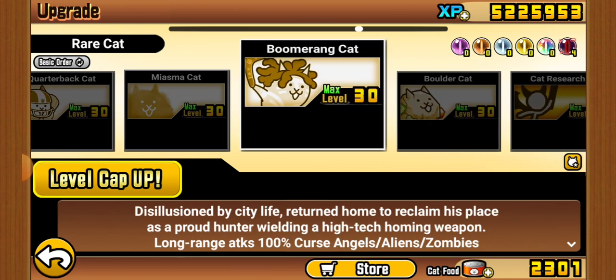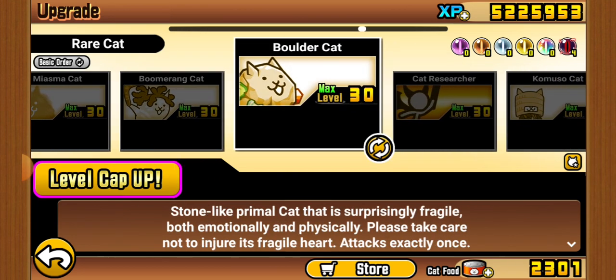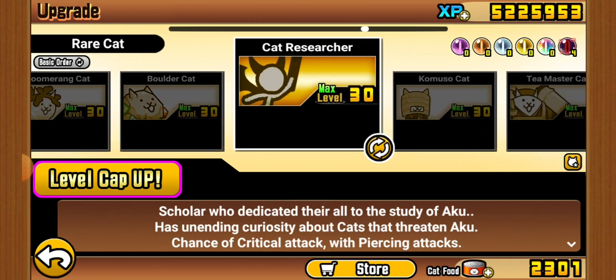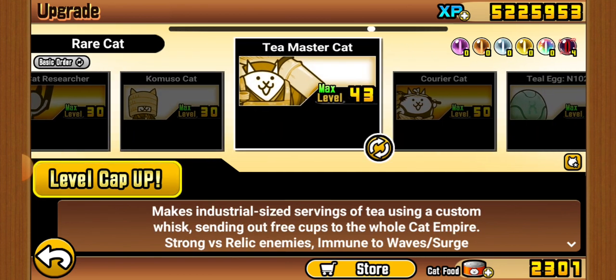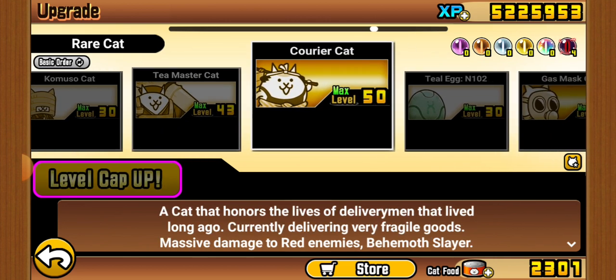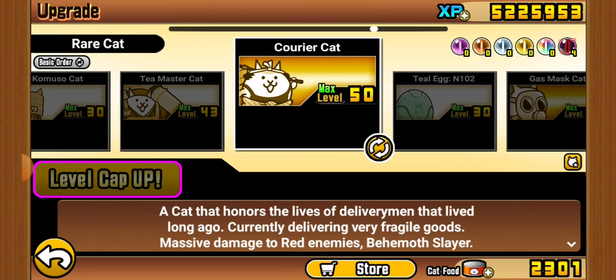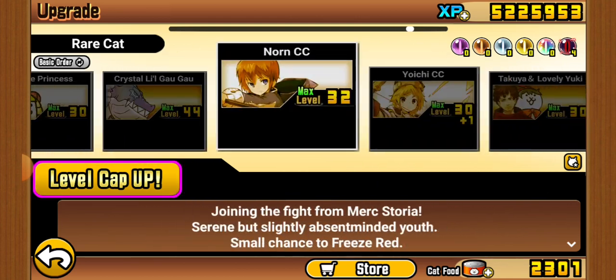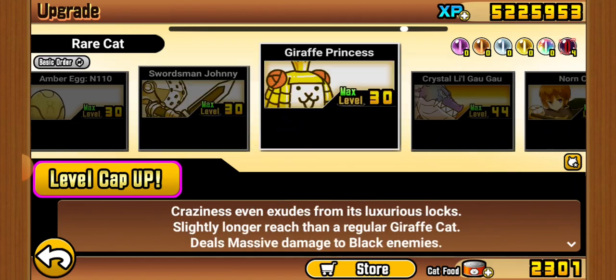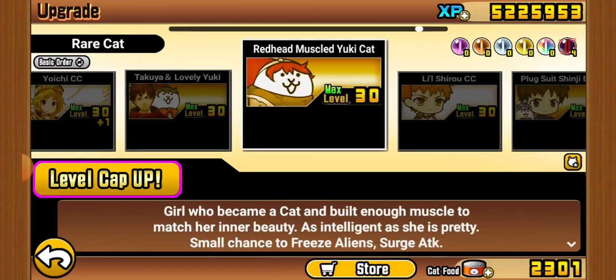I don't really know much about this next unit. Rock is funny — it's funny how much health it has. Uncle Researcher recently got its true form and is very good. Kamusu is sometimes used. T Masters is also sometimes used. Koroya — I don't think I need to say anything; we all know how strong Koroya is. Mushroom, Barrel, and Little Gal Gal — he's good.